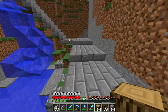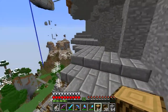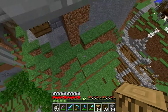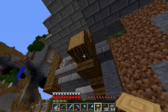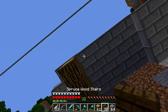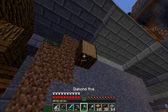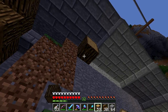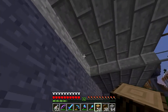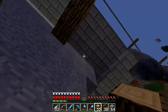Without further ado, the best thing to do is get started on the building process. To get underneath the path - the idea is that every time it steps down, just before it steps down, we're going to put an oak wood beam coming out like that. So whenever it steps down, just before it steps down, we put an oak wood beam.